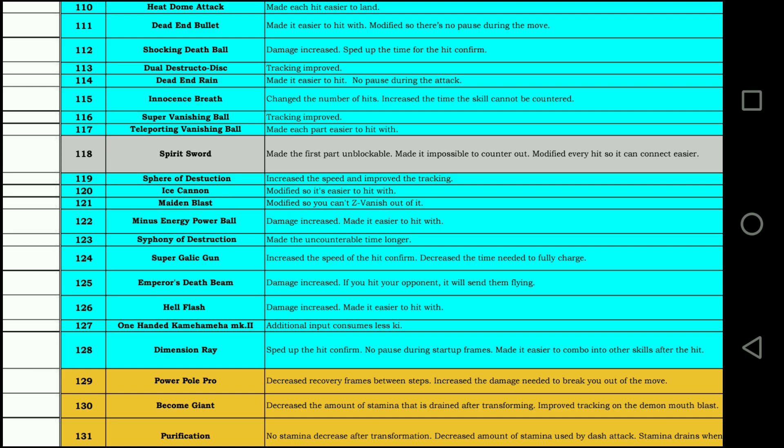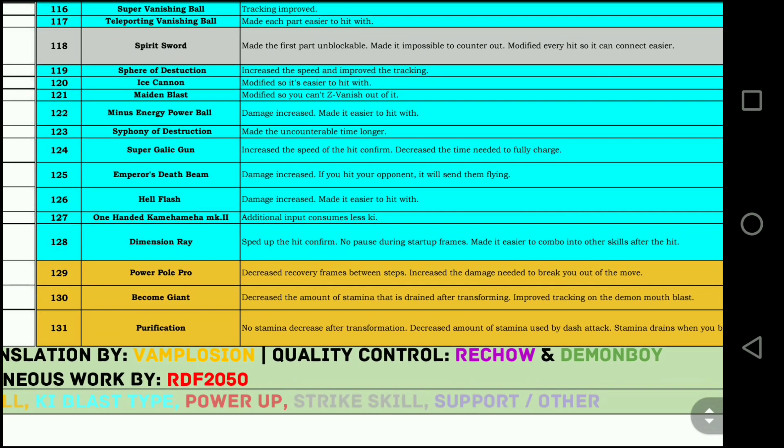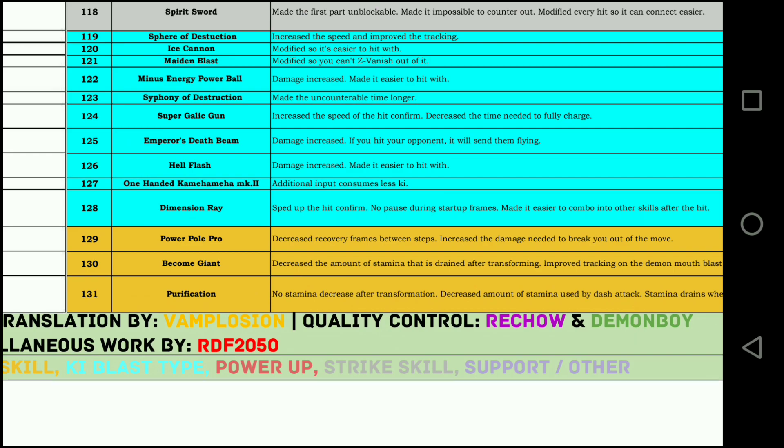Symphony of Destruction — previously awesome in Xenoverse 1, but garbage in Xenoverse 2. Now they made it uncounterable and made the uncounterable time longer. I'm not sure exactly what that did, maybe increased the range or something — the translation is very loose — but the Symphony of Destruction got a buff. Emperor's Death Beam — damage increased, and if you hit your opponent it will send them flying. The fact that it knocks them away means you can't just get stuck in it. The damage was increased, but it also sends them flying, making it a more well-rounded move overall.